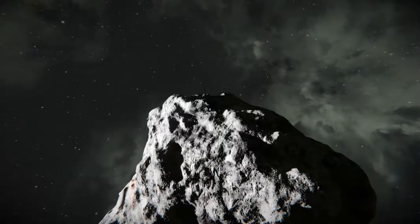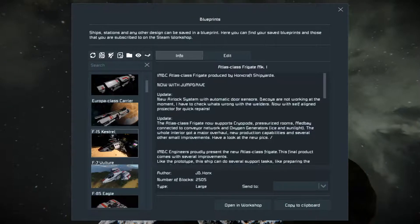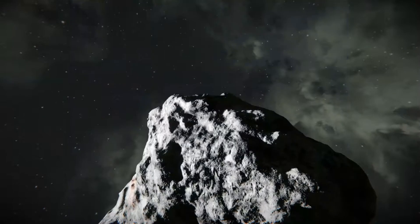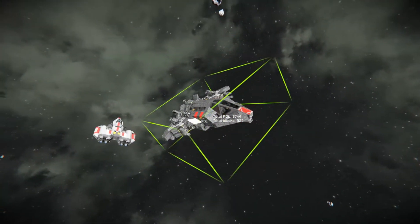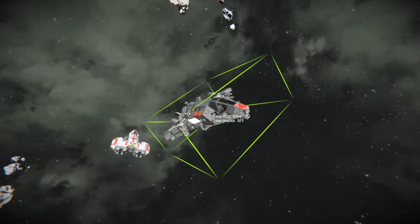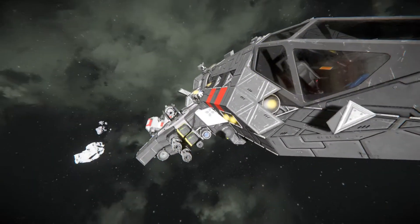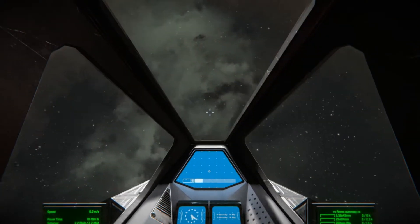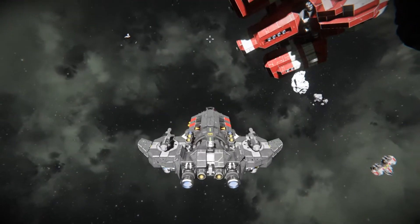Press Alt+F10 again to close it. Now all you have to do is press F10 to open it up. I'm going to choose the Kestrel - double click on it. Don't press anything else because it takes from the workshop and shows you the PCU total blocks. Just click on it and there you go, it spawns in. This is the Kestrel, it's quite a cool one.